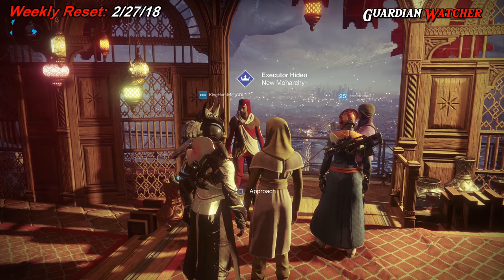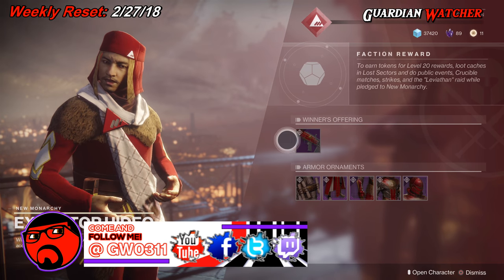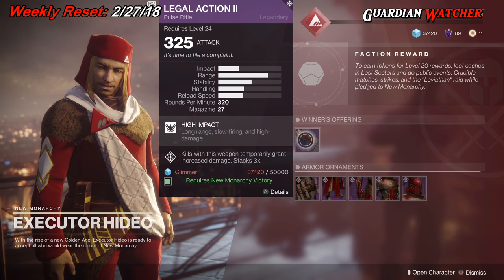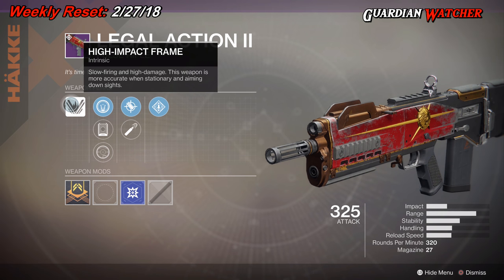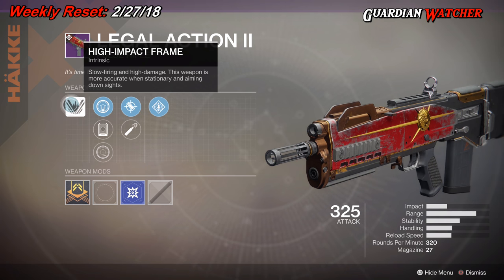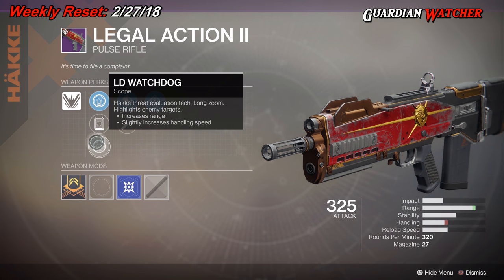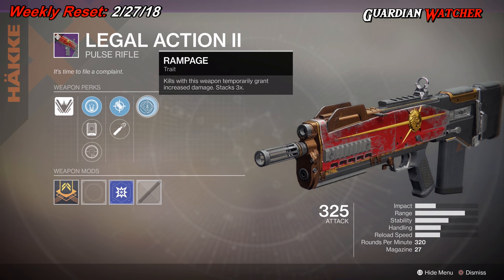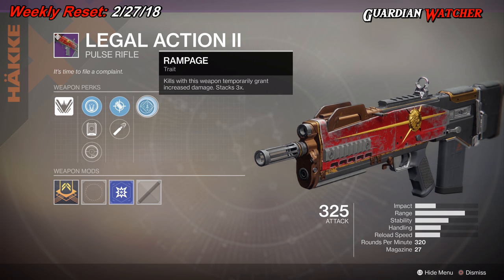For those of you who chose New Monarchy for the faction rally, you will be granted the winner's offering — the Legal Action II, a legendary pulse rifle. It has the High Impact Frame, which means slow firing and high damage. This weapon is more accurate when stationary and aiming down sights. The perks include GB Iron, SC Hollow, LD Watchdog, Accurized Rounds, High Caliber Rounds, and Rampage — kills with this weapon temporarily grant increased damage, stacking up to three times.